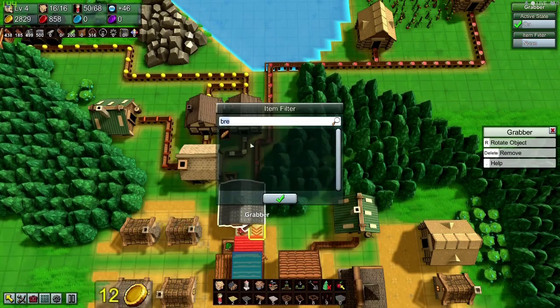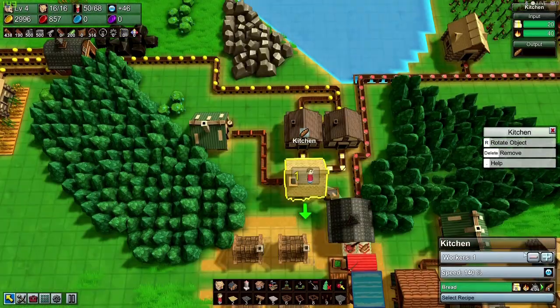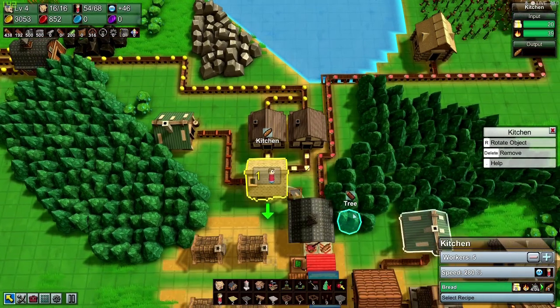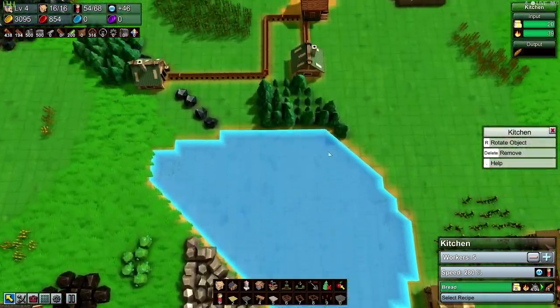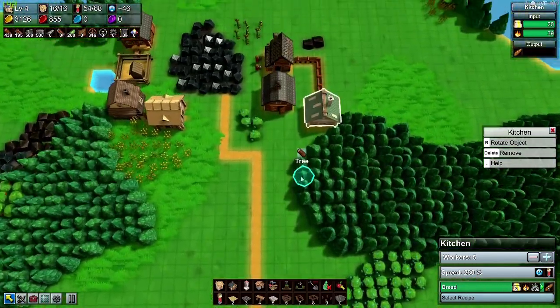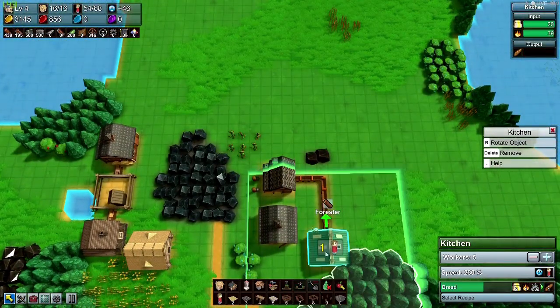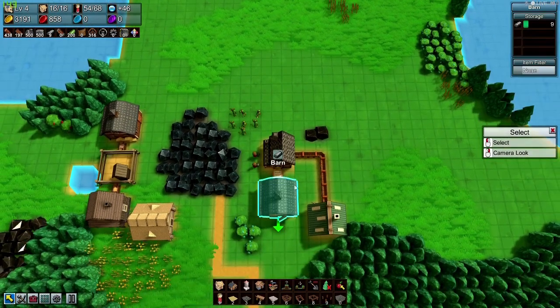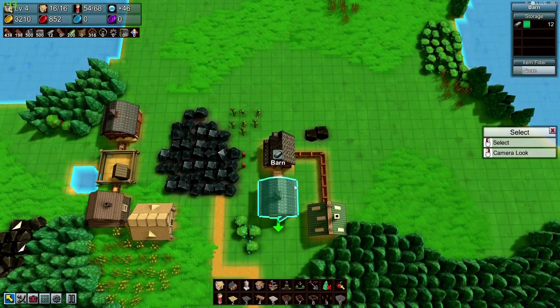Item filter: bread. Loosen the kitchen up to five, see if we can't keep up. So we got people working in the kitchen. What were we doing up here? Cloth belts — there we go. And now we're getting that iron. Sweet.